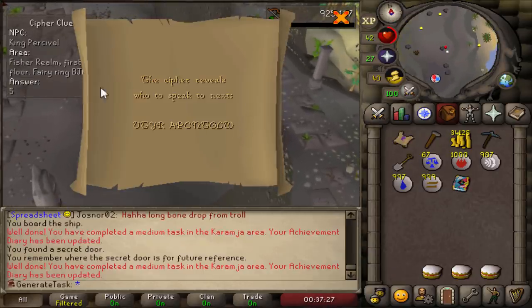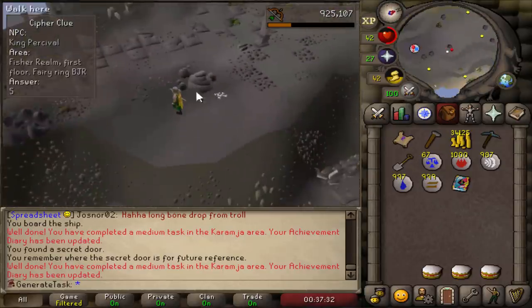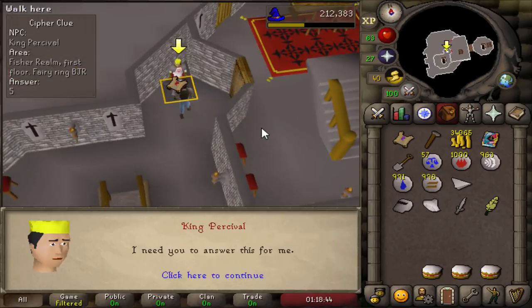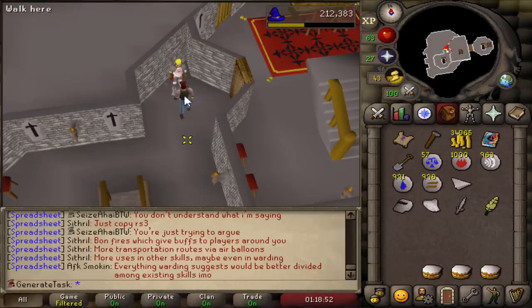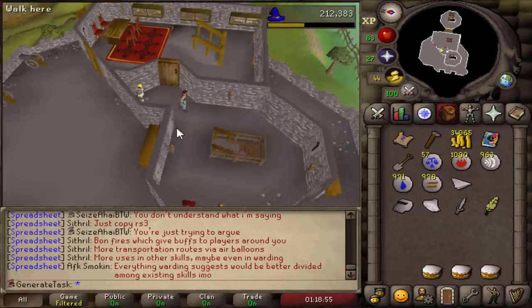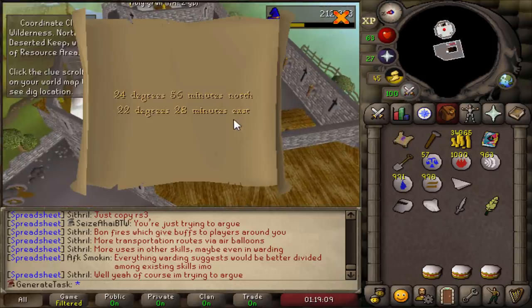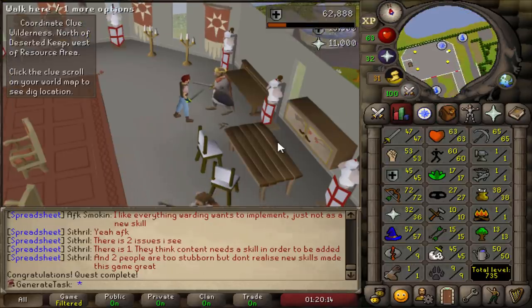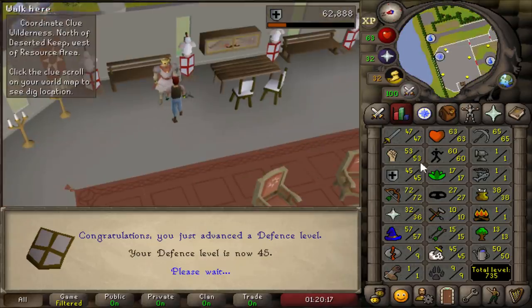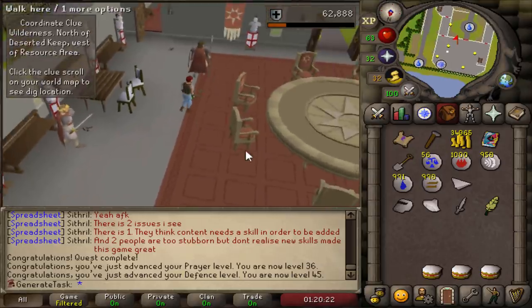The next step is King Percival in the Fisher Realm, so that means the Holy Grail quest. Seems like we don't need to actually complete the quest, but considering we're at the very last step of picking up the Grail and going to Camelot, I may as well complete it. Holy Grail done — 36 prayer and 45 defense. Just one level shy of Protect from Magic now. The next clue step is a deep wilderness one — spooky.